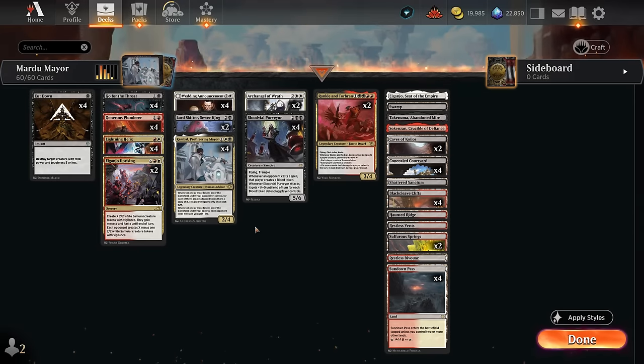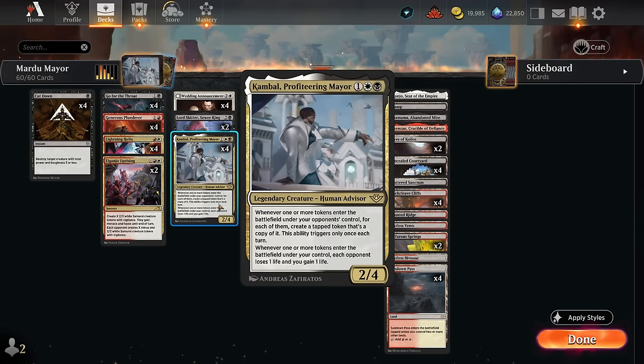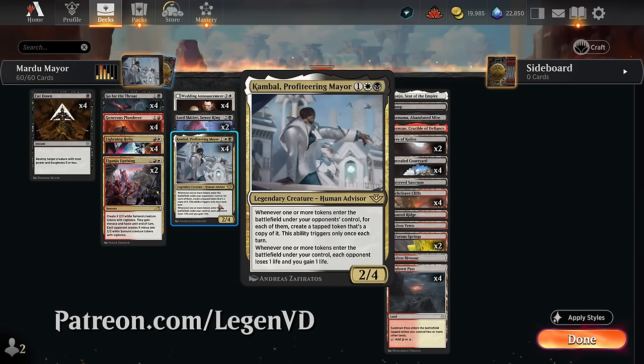Hello and welcome to another Standard Games video. Today we're taking a look at a white, black and red — or Mardu colored — midrange deck built around Kambal, Profiteering Mayor, as suggested by my supporters on Patreon.